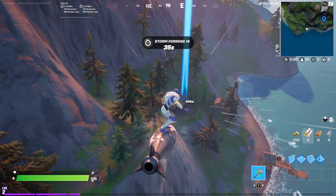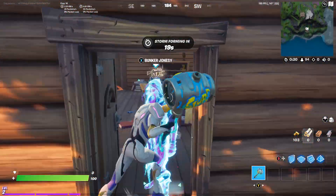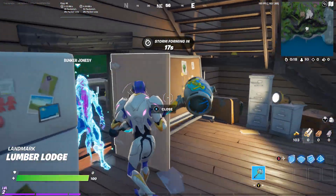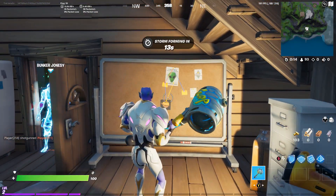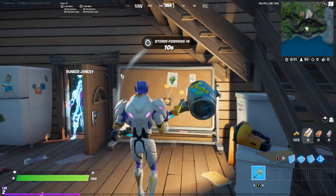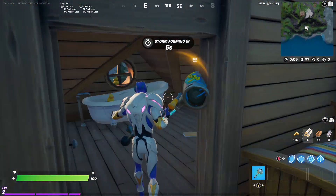As you can see, there is the building right there, which is perfect. We just want to go right inside of the entrance. There's Bunker Jonesy. But if we go in here and turn around, you'll be able to find the conspiracy board right here. And then all you got to do is interact with it to complete the challenge. It's super simple, and that's all you need in order to get it done.